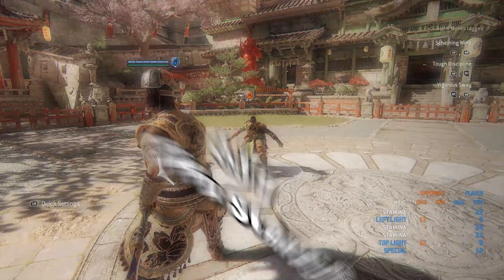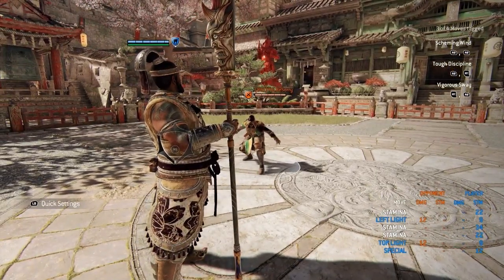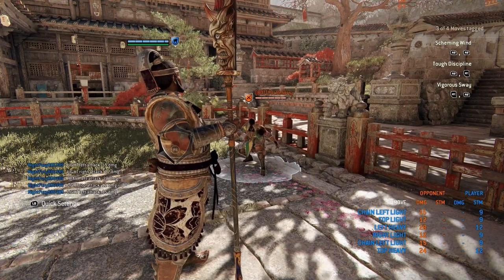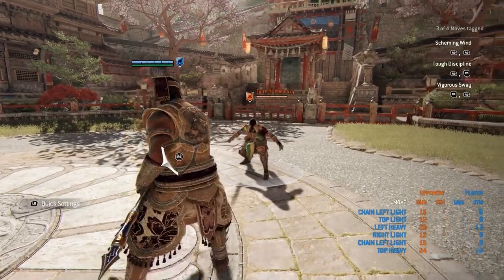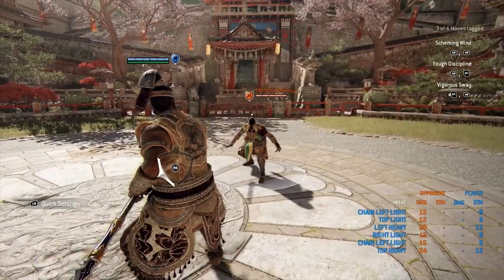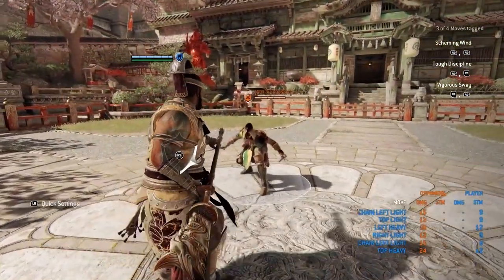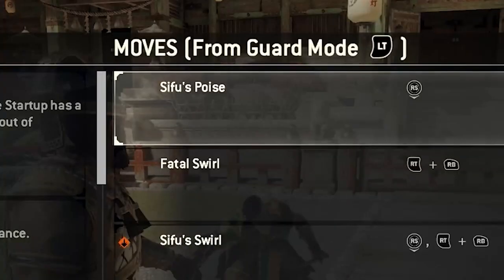The next thing we'll go over for JJ is his Sifu stance. JJ's Sifu stance is similar to Nobushi's hidden stance, but you get to regenerate your stamina when it's low — you can just get your stamina back quickly and swiftly. But the Sifu stance isn't just for stamina; you can also use it to dodge attacks. As you can see, I was able to use the Sifu stance to dodge the Peacekeeper's heavy — it looks really cool.